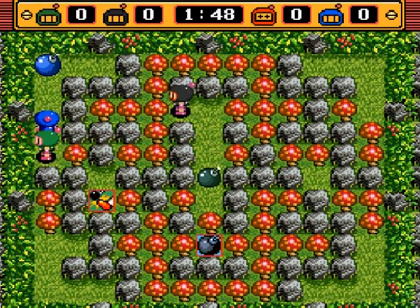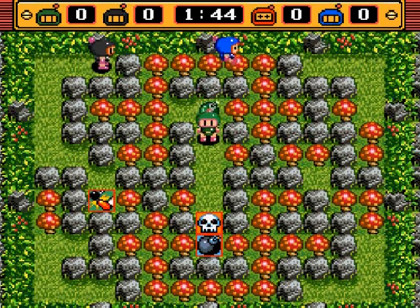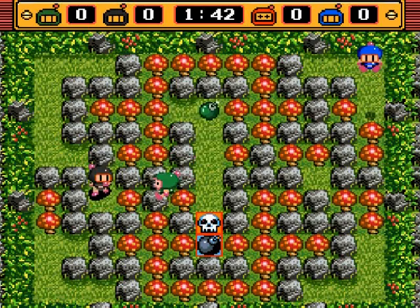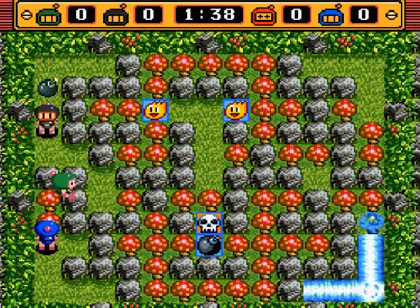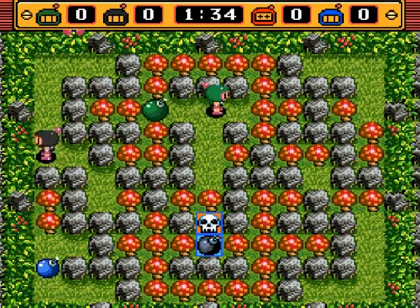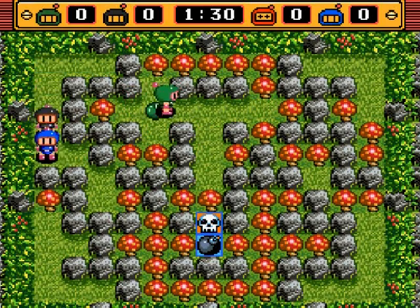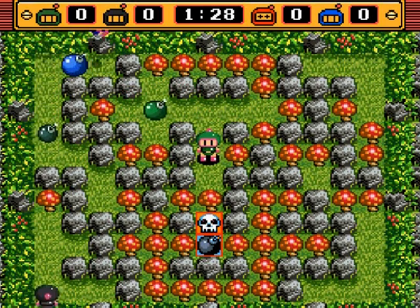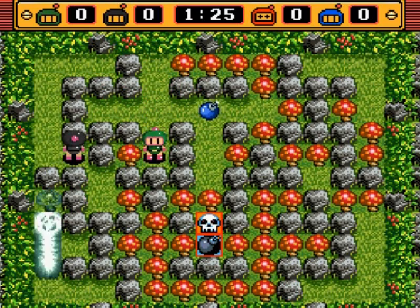If you press the Y button you can jump on top of hard or soft blocks. The stage gimmick makes it absolutely impossible to be trapped in any way, shape, or form. You can even jump across from one side of the screen to the other. So this stage is based entirely upon tricking your opponent into getting themselves trapped or jumping into a bomb blast. There are no remote control power-ups that I know of.